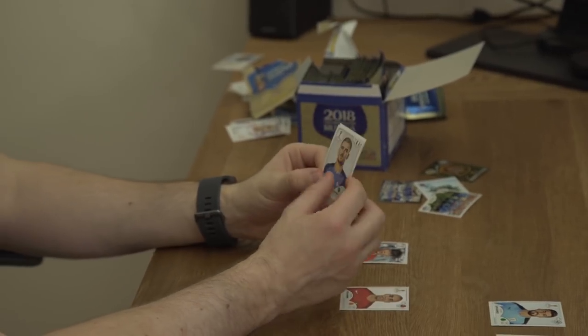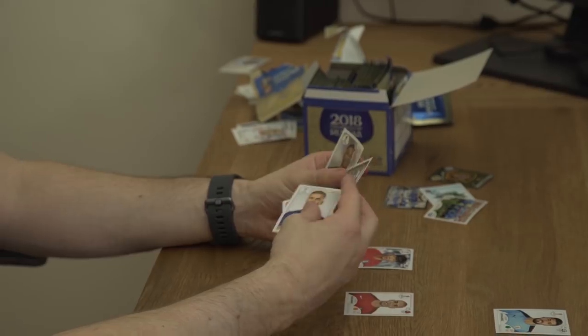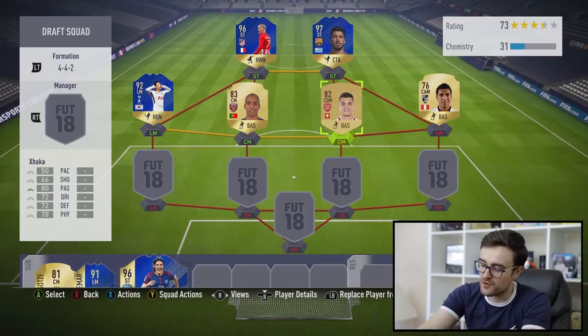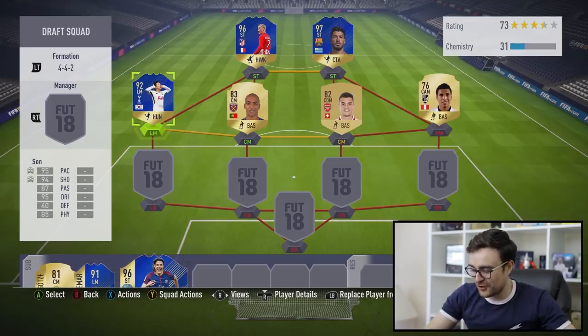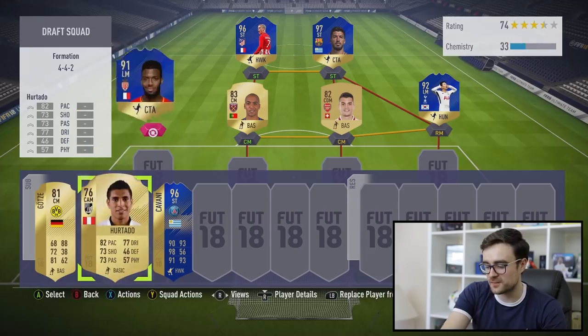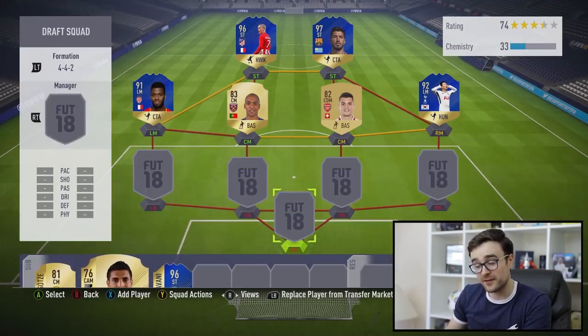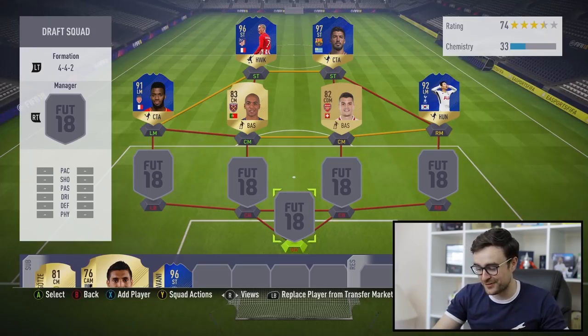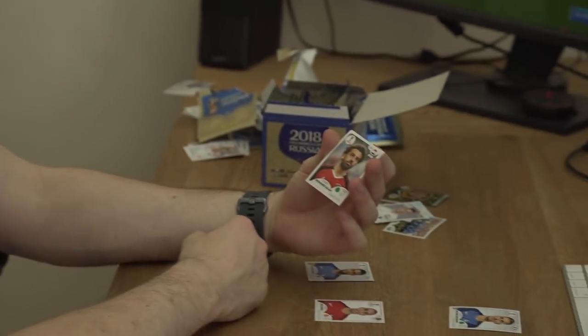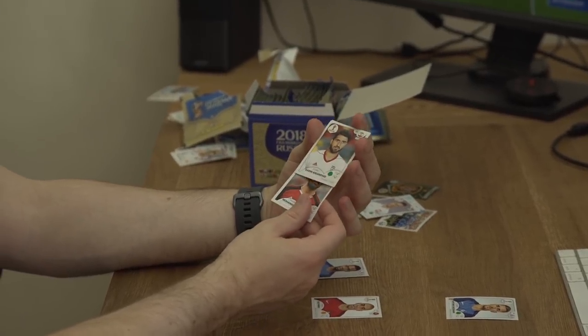We're going to switch this team up a lot, thinking about chemistry. We've got the England team sticker and Iheanacho — but sorry guys, we've got Griezmann. Griezmann comes onto the bench, then swaps with Cavani up front. We put Son over at left mid. And we bring Thomas Lemar in to link to Griezmann. That should give a lot more chemistry on FIFA, which is very nice. Now stop giving me sick attackers — we need defenders! And it's just done it again — we've got Mohamed Salah! The man of the hour.